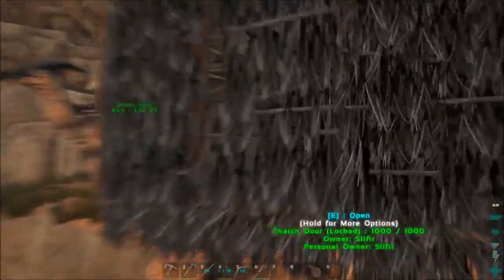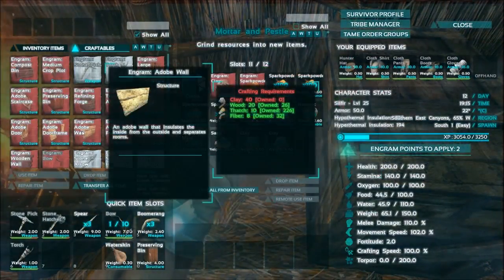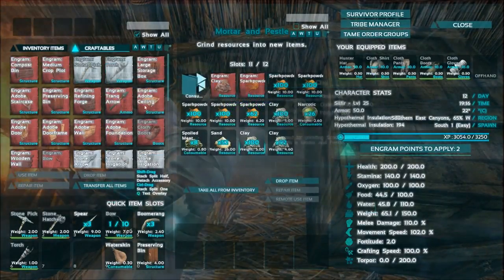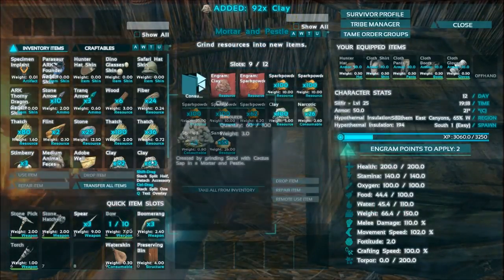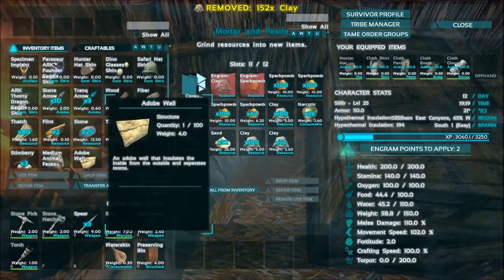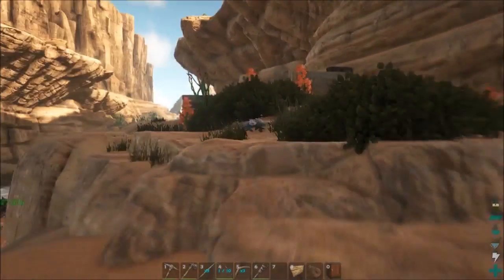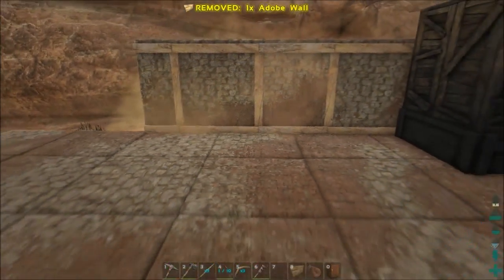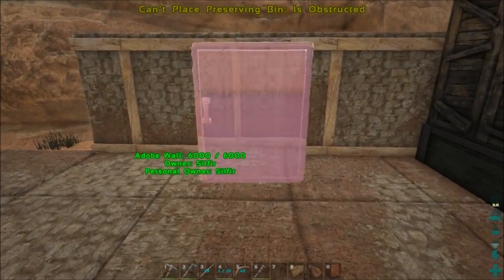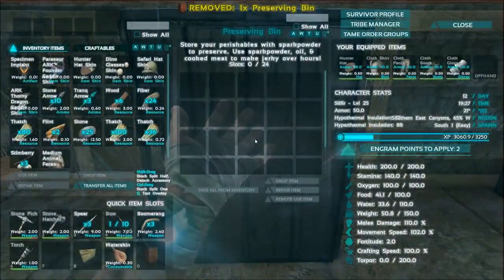I'll pick that up and we'll make the bin since we have room for it. Let's make more walls. Clay is really what I'm missing. I've also fought a few mobs — dinosaurs — so I've gotten the girls plenty of meat and they should be good for a while. I'll place the preserving bin here. We have 24 slots, that's cool.